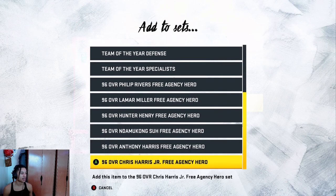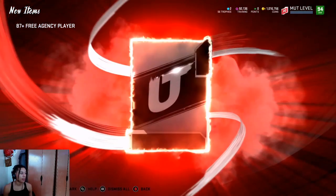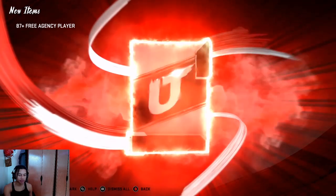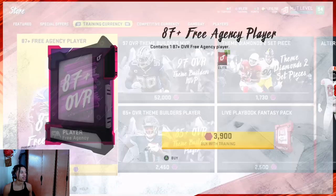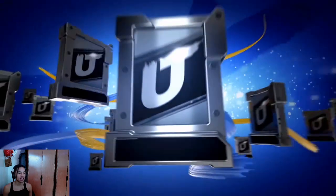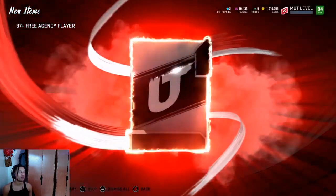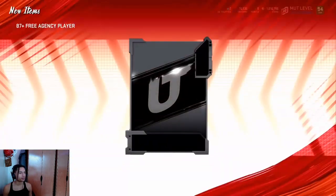This method is making a ton of people coins. I've seen so many videos on this method — it's just nuts. We add our 90s to the first set, which is the Chris Harris, and 87s go into the Nandamacon Sue because he's still not filled up yet. Once the Nandamacon Sue is filled, we can start putting our extra 87s and 88s into the 90-to-94 reroll — literally just building it but with more opportunity for crazy pulls.